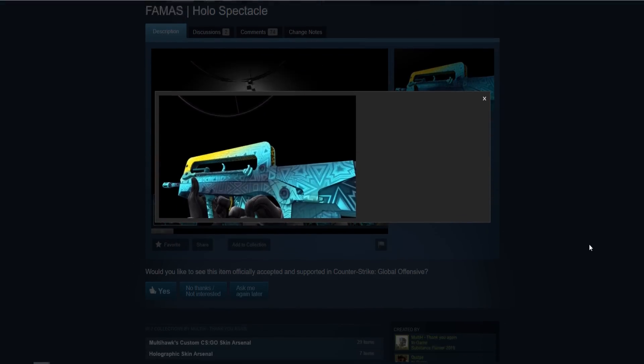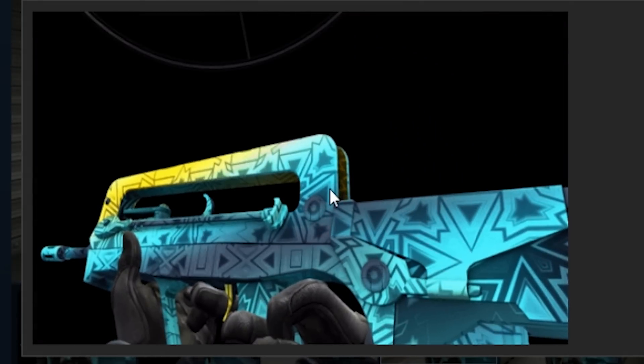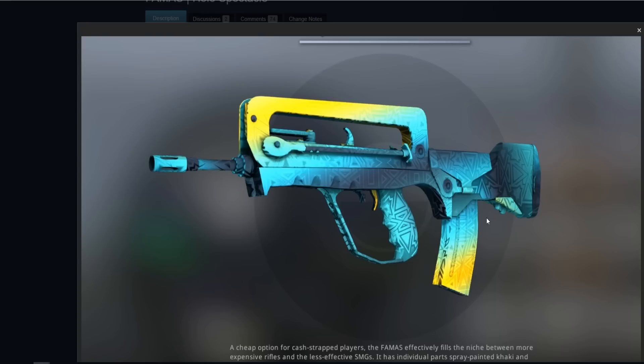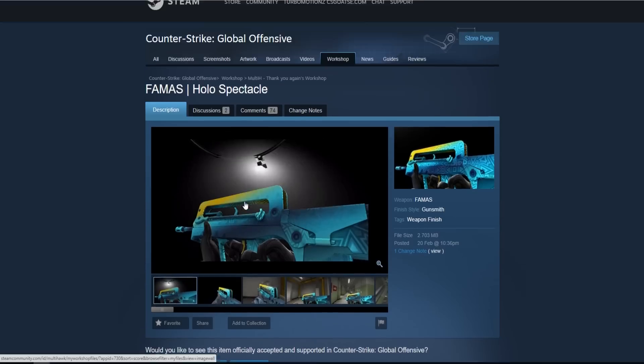This next skin is really unique — I would love to see it in the game. Somebody essentially made a holographic skin in CSGO. It's not a sticker; this is an actual skin in the workshop. As the light changes and moves, the designs actually change a little bit. When you turn it, it has a cool holographic effect. The whole design changes depending on which way you're turned, which is really cool. The OG version of this skin is actually already in the game.